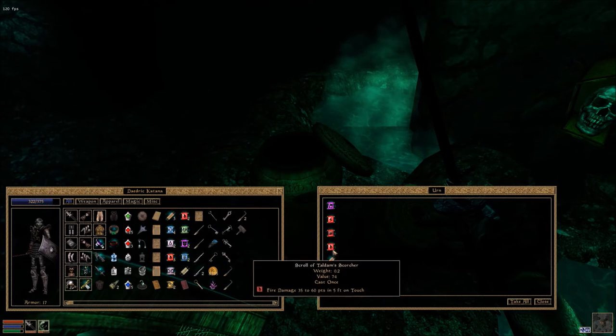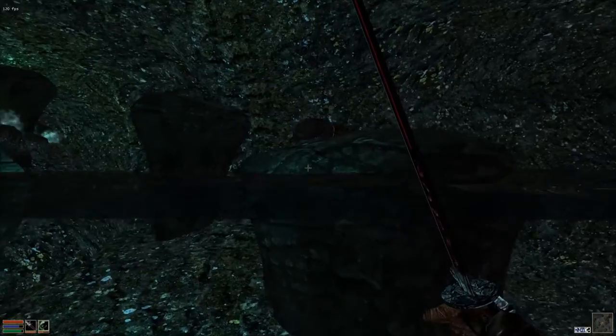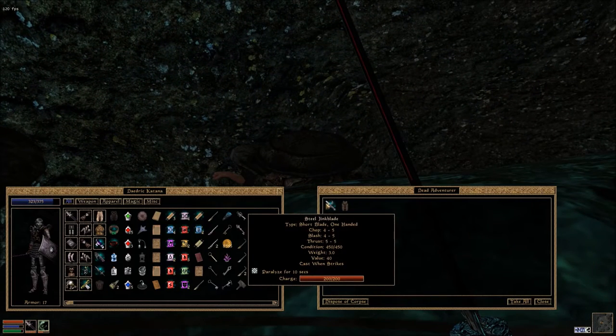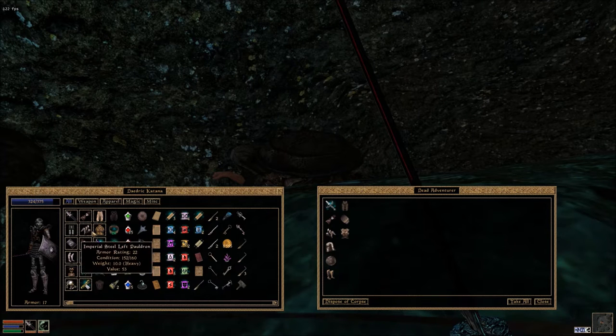We've got some elemental spells. We need to keep casting Night Eye otherwise we can't really see what's going on in here. There's a body up here — we have nothing special. He has got the journeyman's probe and a lockpick as well. He's got some decent armour. What is that he's carrying? Iron helmet. Nordic iron cuirass. Is that any better than what we're wearing at the moment?